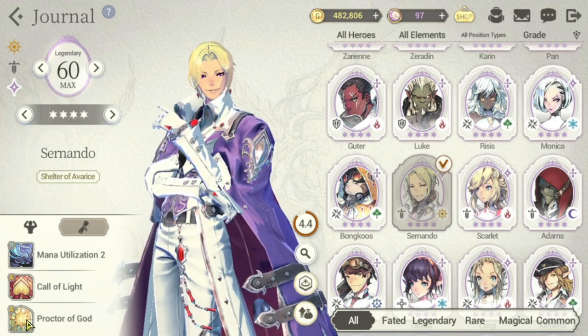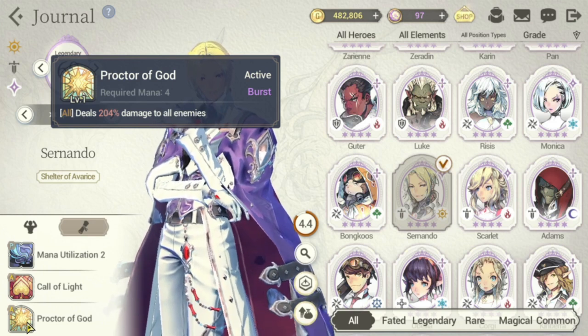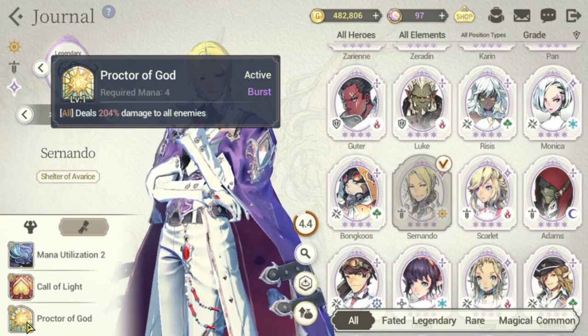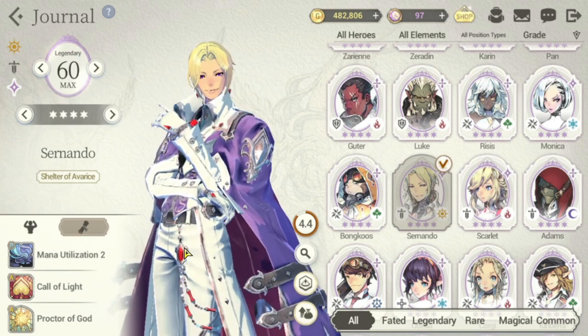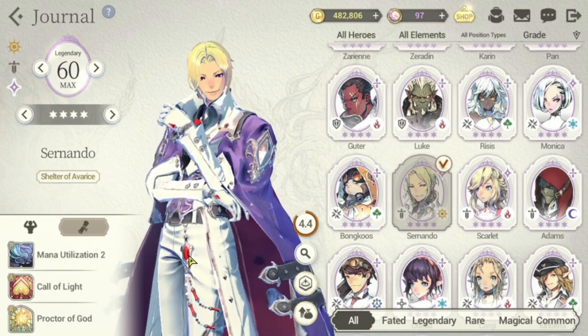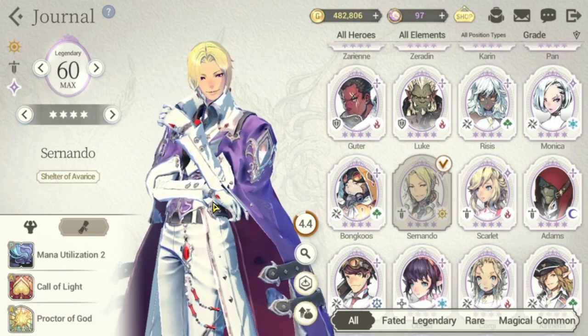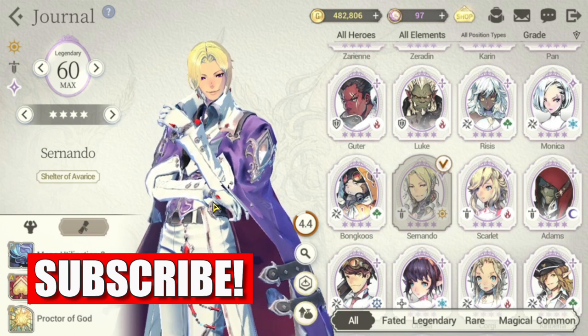Moving on to his S2, he deals 24% damage to all enemies. The required mana is 4, but it's a burst skill, which is very good for him. The strategy for Cernando is that on your first couple of turns you cast Call of Light, then once everybody has their crit up you can cast Proctor of God for his S2. That's what I like about him because he can be very useful early, mid, and late game as well.